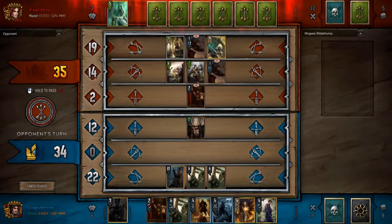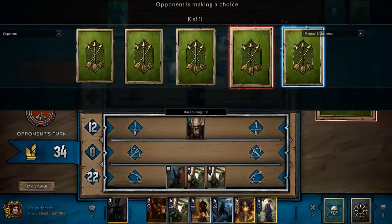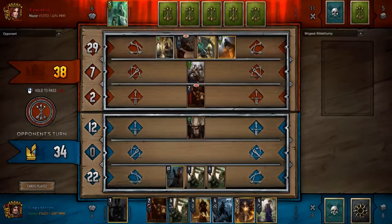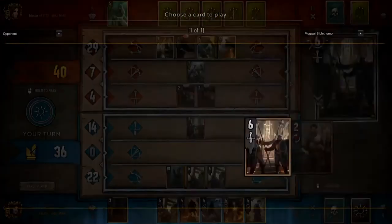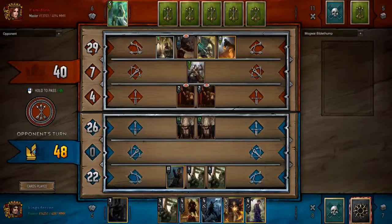Going into this round, I'm just trying to use rot tossers as much as possible. I'm not trying to draw out anything specific — I'm just trying to play the round out a little more, because obviously if I get hit by scorches I'm going to fall really far down in tempo. If he uses scorches in round three that's significantly worse than if he used them earlier, because by round three every single point of strength matters, and if I start losing units I'm just going to lose.